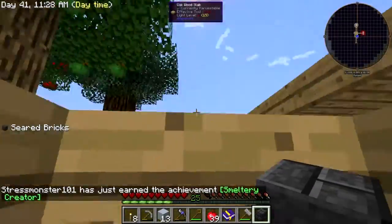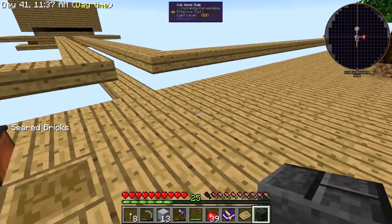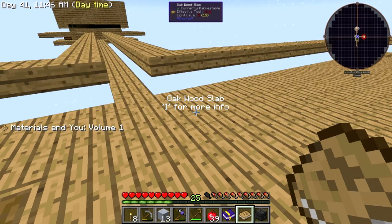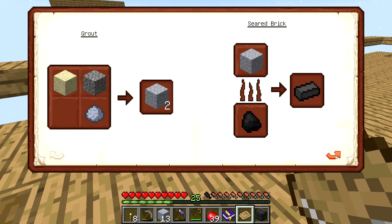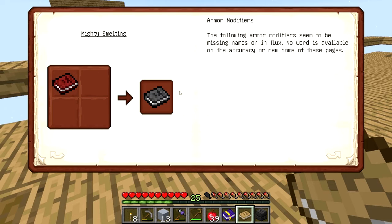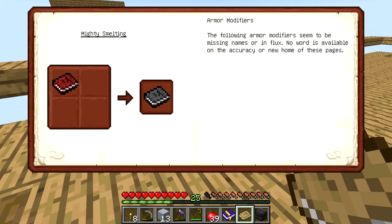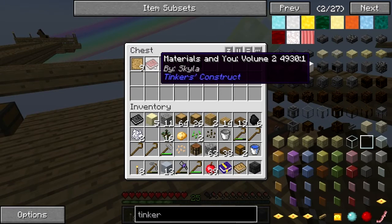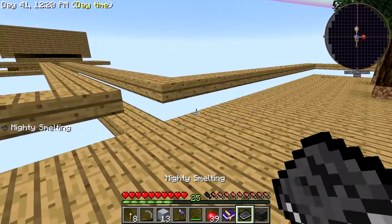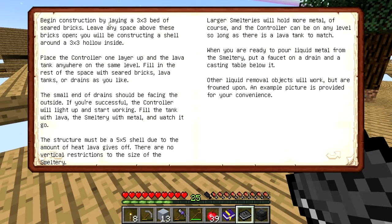I tried to look in the book to see if the smeltery was listed. It tells you how to make the tool forge. I need the black smeltery controller — the Mighty Smelting one. Do I have Mighty Smelting? How do you do it? You just put it in there — okay! So it says it's got to be three-by-three: begin construction by laying a three-by-three bed.